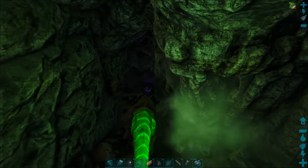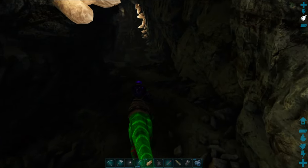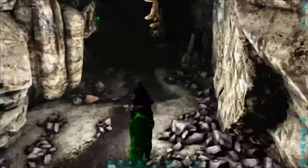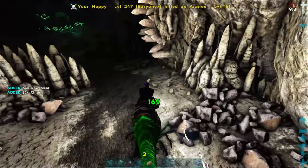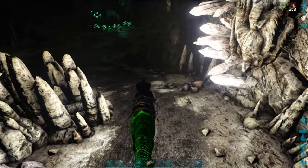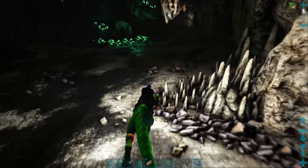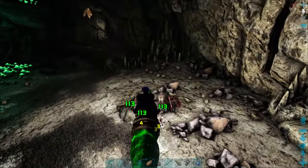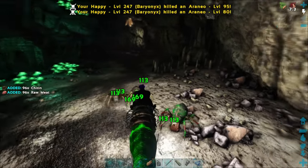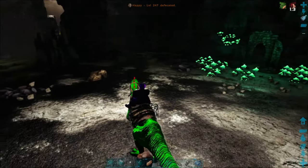If you want to tame a Megalania, that's where they're at. Let me turn my torch on so we can see a little bit. There are spiders, snakes, centipedes, sarkos in the water, piranhas in the water. Get rid of these guys. Sometimes there's a dung beetle in this area right here.